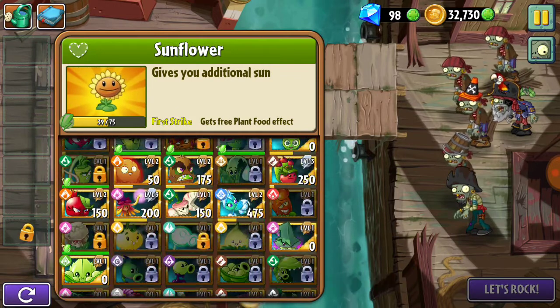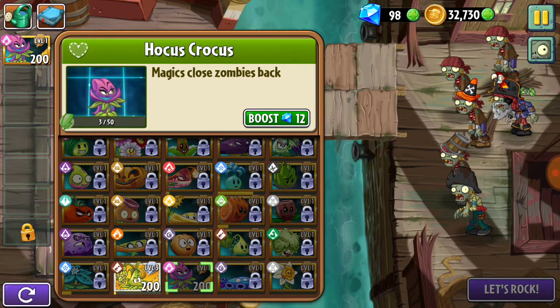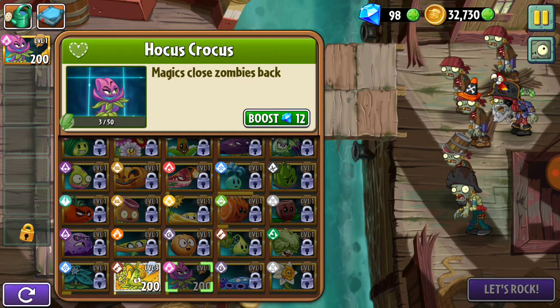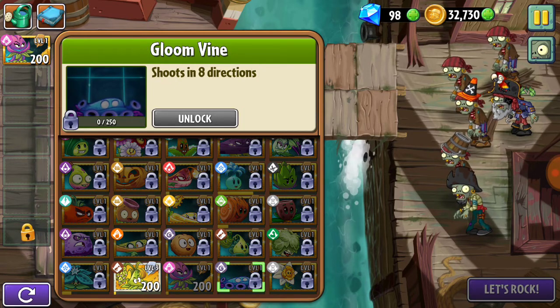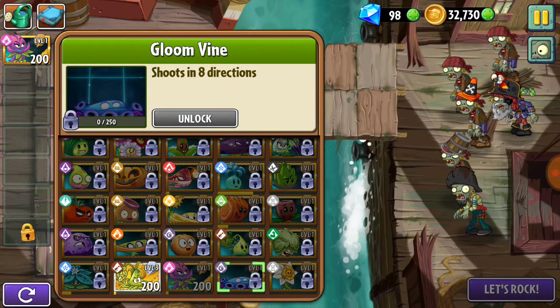I'm also gonna highlight another new plant that's been the main plant of the tournament that I've gotten recently — I'm gonna be showcasing Hocus Crocus. This plant magics close zombies back, so any zombie that's closest near the end will be sent back to the start and will take damage as well. Not exactly an entirely reliable plant, but still pretty neat. Two new plants have been added: Gloom Vine — I guess we're never getting Gloom Shroom back — and Draftadil, which slows and eliminates flying zombies.